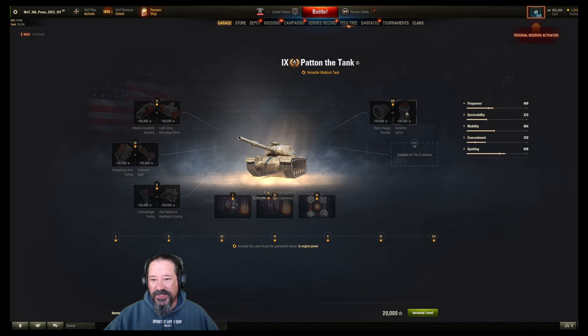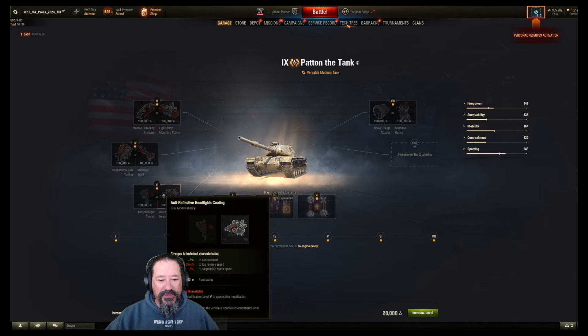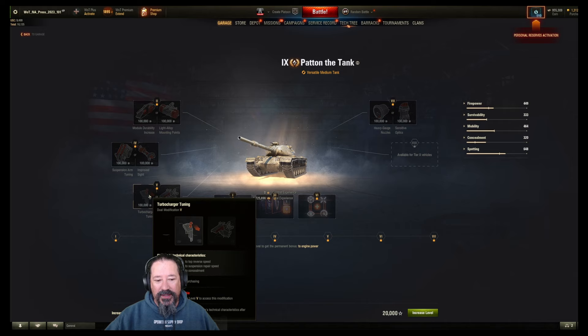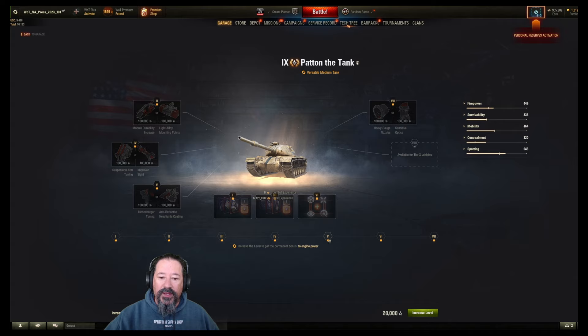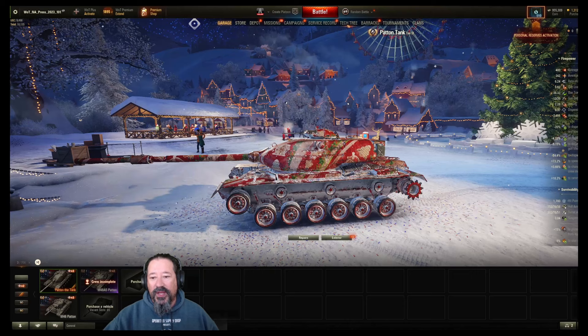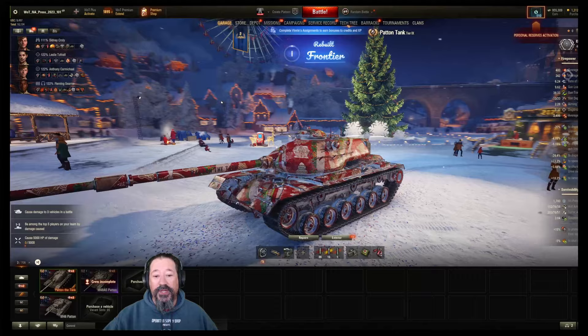Try and get your view range up some — the view range is also terrible on this thing compared to the regular Patent. Maybe you want to just forget the view range is crap anyway and try to make up the 5-6% you lose from concealment with vents and try to get the view range back up to where it was to begin with. Let's go ahead and get this into a match and see what we can do with it. Wish me luck.